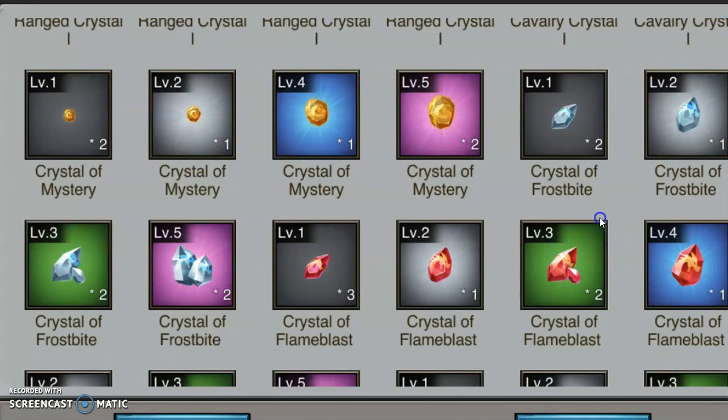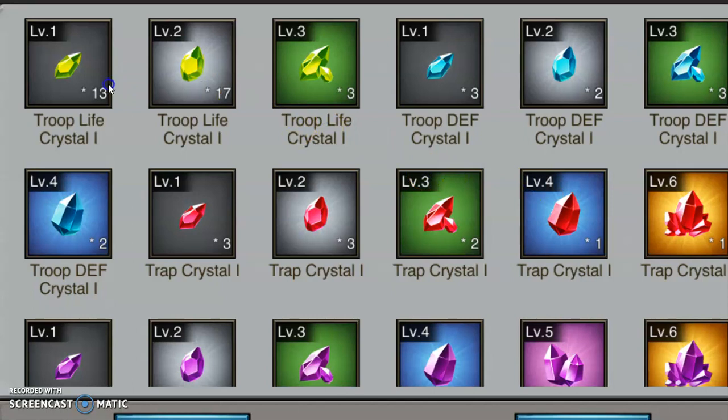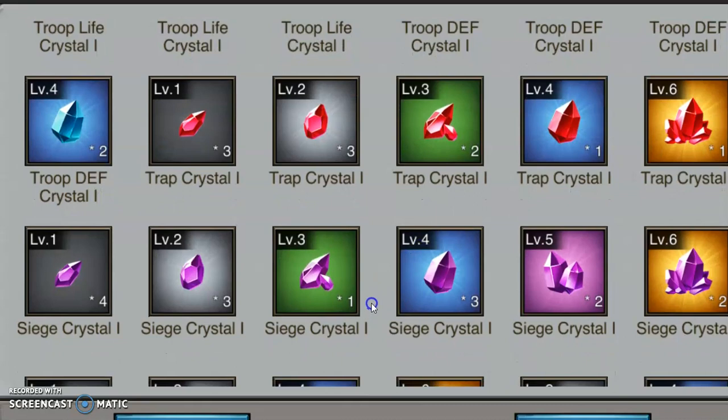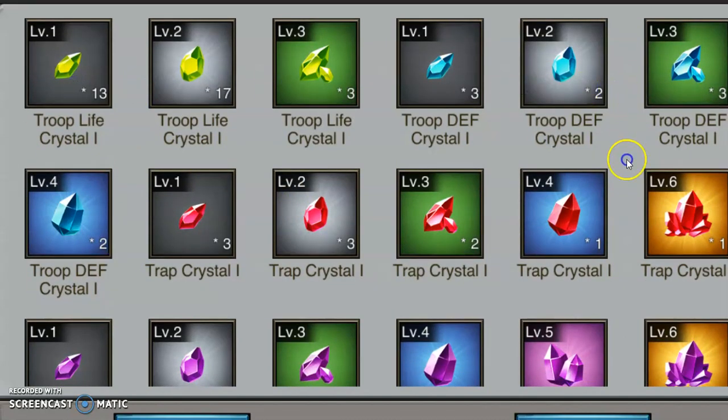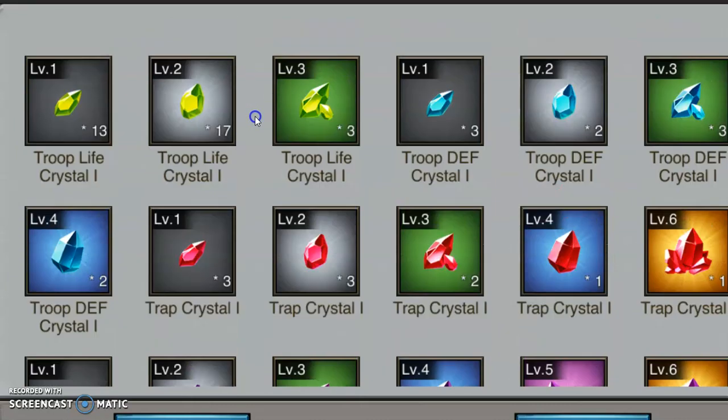Those are the different benefits of the different crystals, and they're all important for the things you do. With gear, you can only put one of each crystal type onto each piece of gear — one life crystal, one defense, one trap, one siege, etc. You can have a life, a defense, and a siege on one piece of gear, but you can't have two range crystals on one piece unless you have an amplifier crystal with the four-slot unlocked. Most people get that down the road — you need the amplifier crystal to unlock that fourth slot, which lets you double up crystals on the same piece of gear.